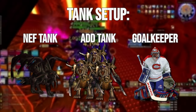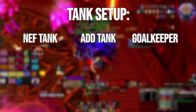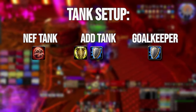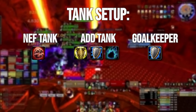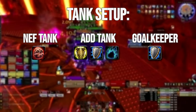The encounter can be done with any tank in any position, but to make the fight as easy as possible, I recommend having a Blood DK on Nefarian, a Protection Warrior as the goalkeeper, and a Prot Paladin, Prot Warrior, or Feral Druid as an add tank. Blocked tanks are very good at mitigating the damage from the adds, but a Feral Druid with a large amount of adds to swipe and thrash to proc their mastery is also a really solid option.